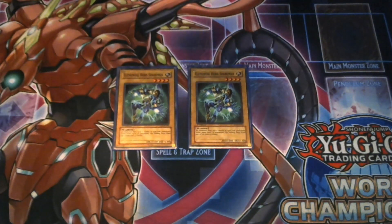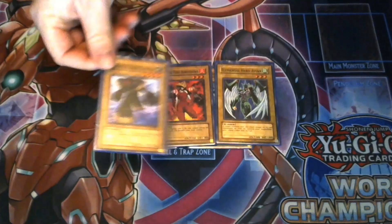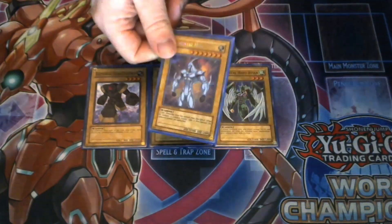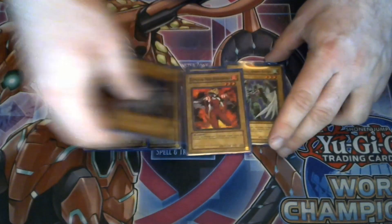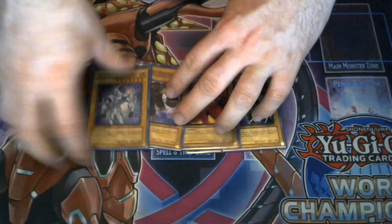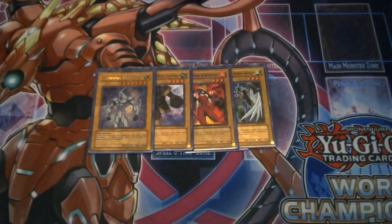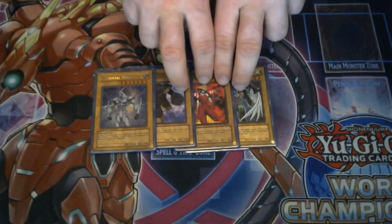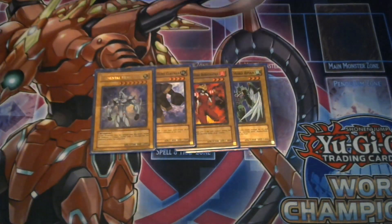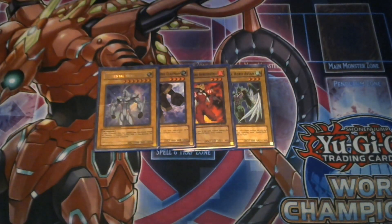Then I'm playing one each of the rest: one Avian, one Burstinatrix, one Clayman, and one Neos as well. I'm only playing one of each because they're mostly here for their names. Sometimes you use them for fusion materials to summon their respective fusion monsters. Neos is always used for fusion materials for the Neos fusions.